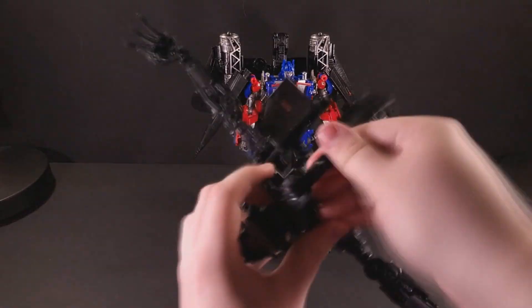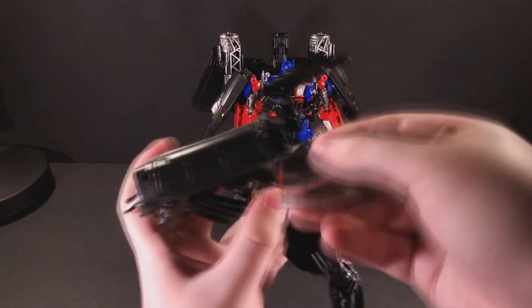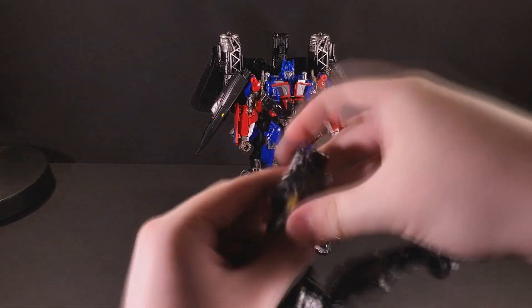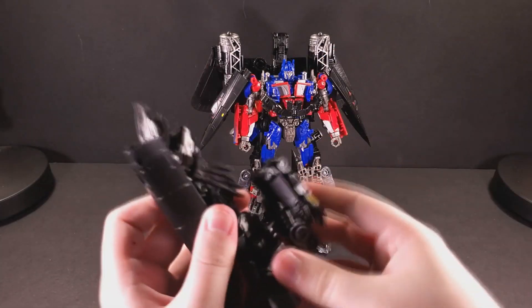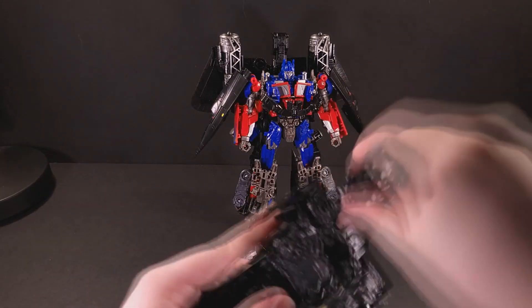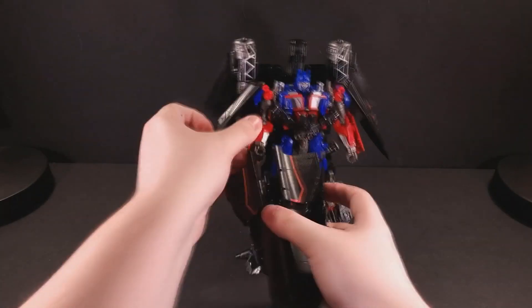After that, the Blackbird's nose splits to form Prime's shoulder pads, which tab on top of his own, though on my copy the right one doesn't like to hold itself up — I'll have to tighten the joint someday. Jetfire's upper torso then configures itself into a massive cannon that Prime can hold. Let's roll.